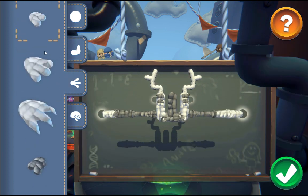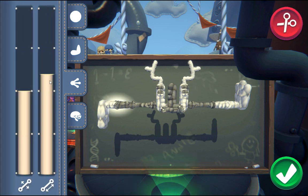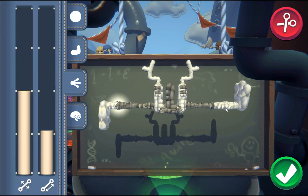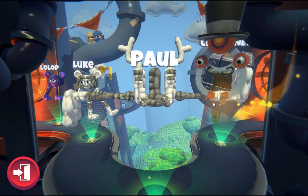From the Feet tab you can choose which kind of foot you want to add to the body. By selecting a limb you can adjust its width and height. After you name the character it is ready to start the training.